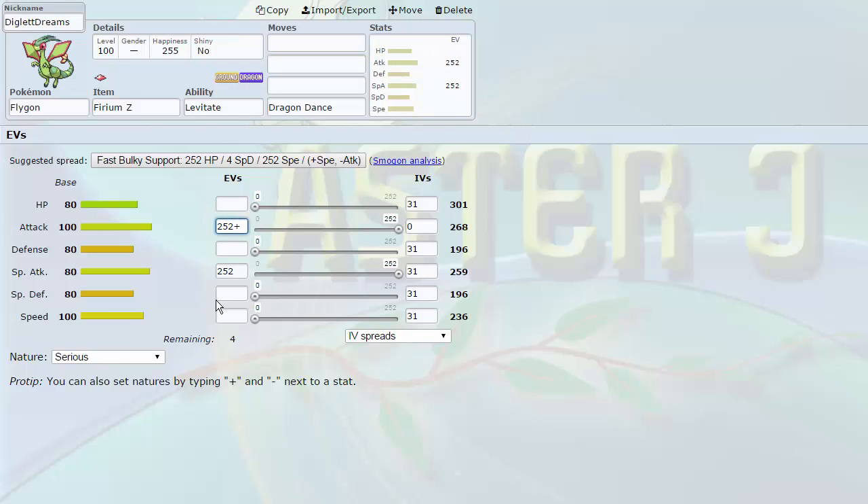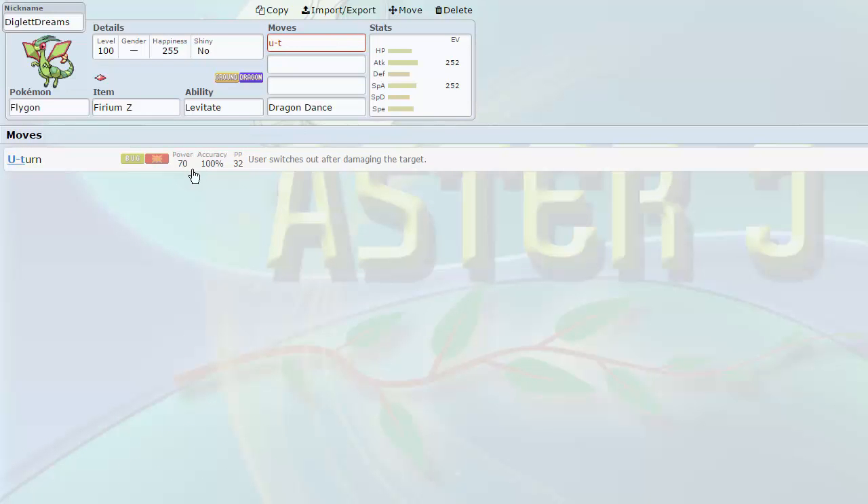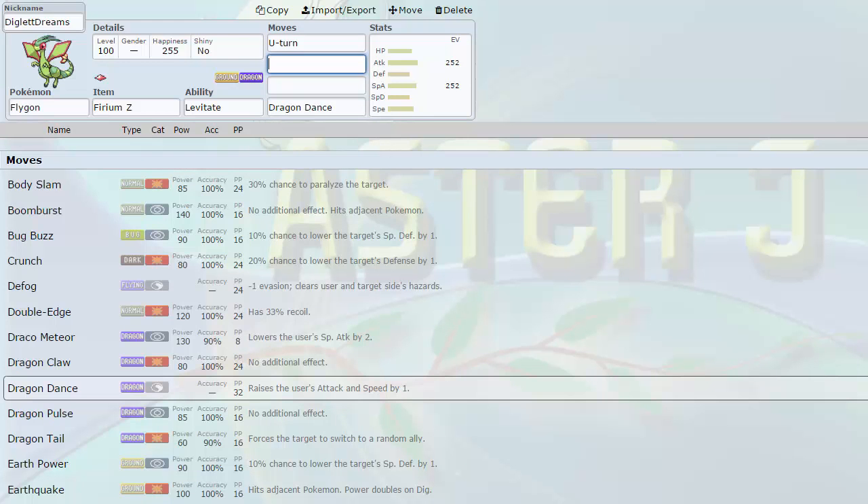Flygon's good speed tier at base 100 — another fairly fast mon. I like having one to two base 100s on my team at least; it's a good speed tier especially for a mon with U-Turn. This is another form of momentum — now I have three U-Turners and a Baton Pass user. Also this is another Dragon, so both Kyurem-Black and Flygon can spam Outrage — that's Dragon spam and I've always loved that. This was my round nine pick and it's not a Carni-tier mon, so our team is only 11 Pokemon. I decided that was better since it's only a seven-week season — I don't feel I need that Carni-tier diversity when I already have so much with this team.